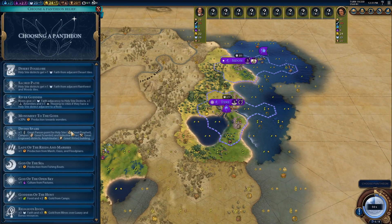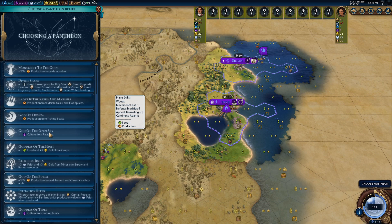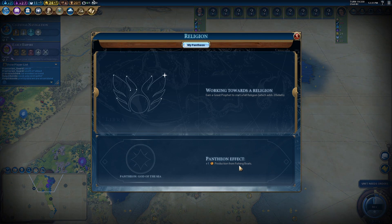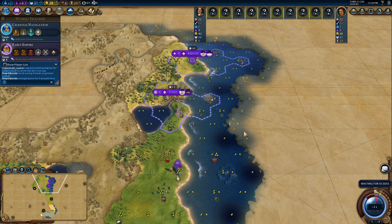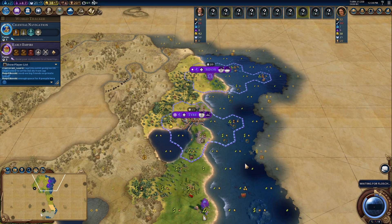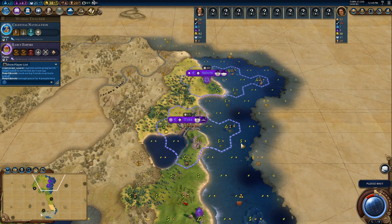I founded it really a couple of turns earlier and with its help could enact the God of the Sea Pantheon. I was thinking about the new Goddess of the Tides Pantheon, but decided not to take it because of the Auckland I found to the south. I have to be honest — my surroundings are not that great a starting position. I have to improve almost every single tile to make it profitable. And without God of the Sea it could have even worse tempo.